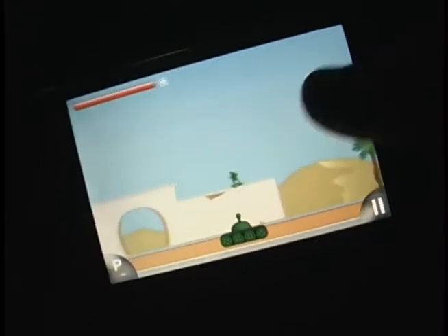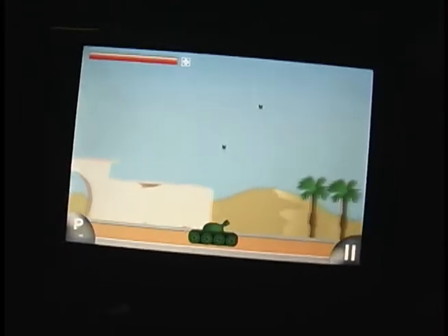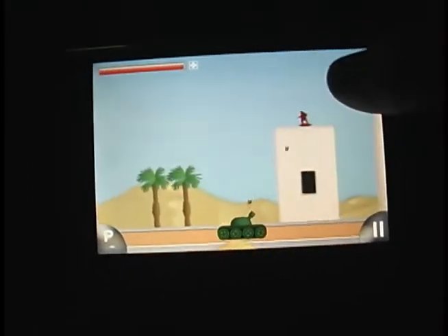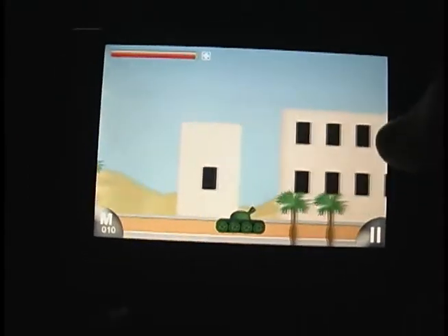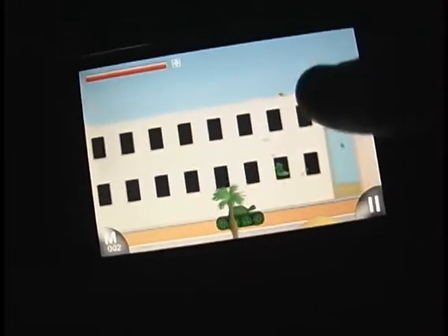The controls are pretty simple: you tilt right or left to drive the tank, and you tap anywhere on the screen to shoot in that direction. The goal of every level is to kill all the guys in that level, and if they drop any ammo like this machine gun you can use it on them, but you only have so much. You can switch through your weapons with the bottom left button, and the bottom right one pauses the game.